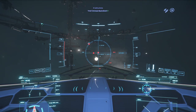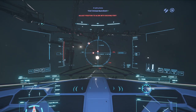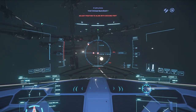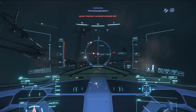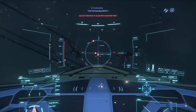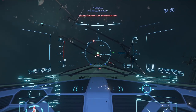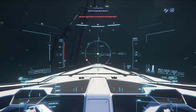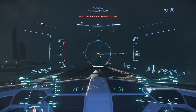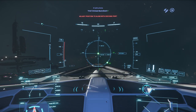Docking request approved. So you have these three red circles you want to line up. Pitching up and down changes the middle line — the Y-axis. Yawing left and right changes the X-axis circle. You want to get all circles lined up. The circle around you is your roll — there's a small indicator in the bottom right quadrant. Line that up as well. Once all three circles are green, you are aligned with your dock.